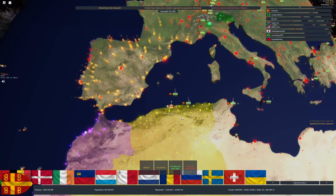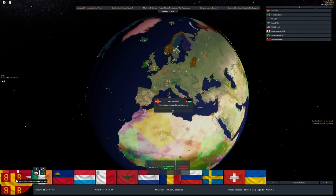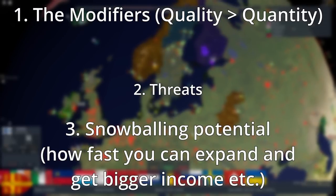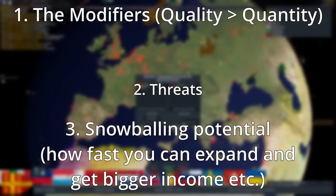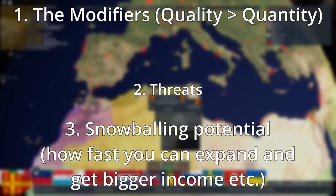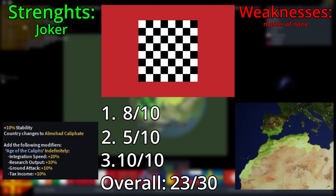In the middle game, things get really spicy. Formables that have bad starting nations won't have to deal with tough neighbors now, since I'm going by the fact that they have survived and expanded. The second criteria changes to threats rather than how fast you can form the formable, and the first criteria changes to quality over quantity — quality is more important because you have a lot of things now. The five candidates are the Al-Mohad Caliphate or everyone that has the same modifiers, the Persian Empire, the Timurid Empire, the Qing Dynasty, and the Frankish Empire. The same reason for Al-Mohad Caliphate applies as before, but it snowballs even more because research just keeps increasing.